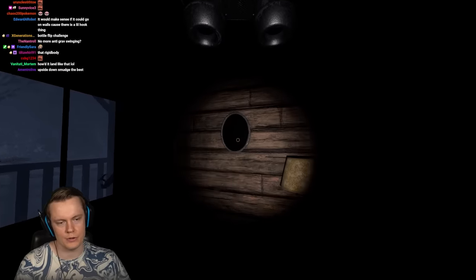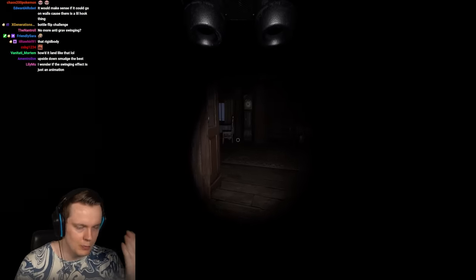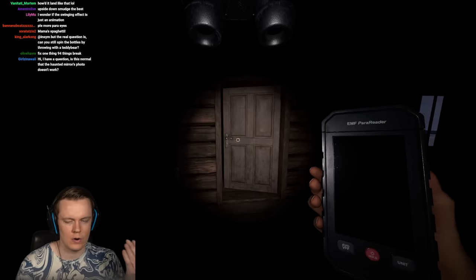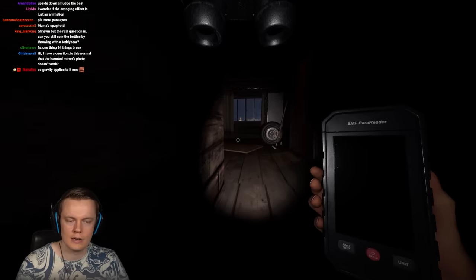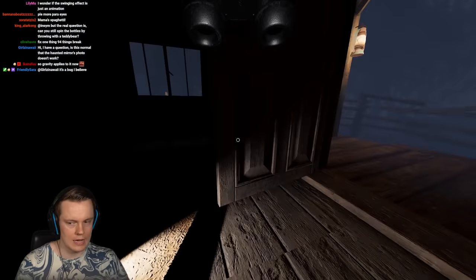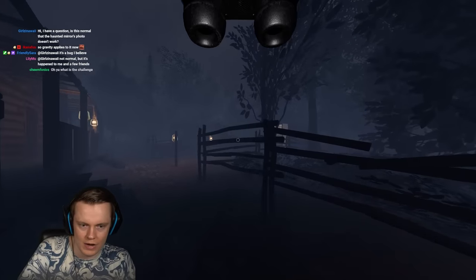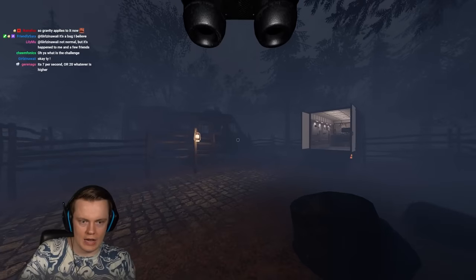Everyone knows you can use the mirror to find the ghost room. It's in the workshop — you pull it up, it drains your sanity by 20 instantly, and then every second afterward drops it by an additional amount. Wait, did they fix that? The way it's supposed to work is that if you pull up the mirror it drains your sanity by 20 and then won't start draining for a few more seconds.